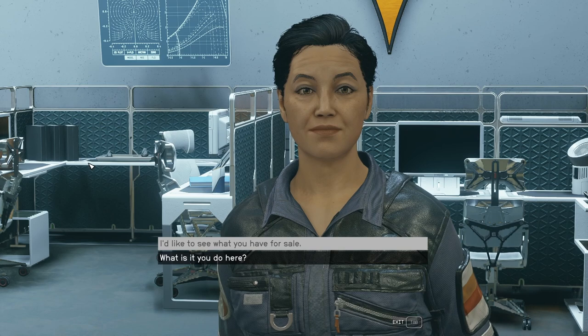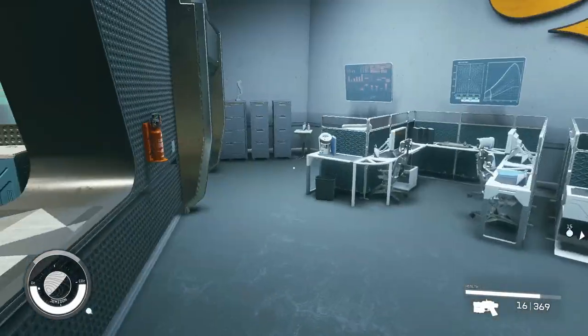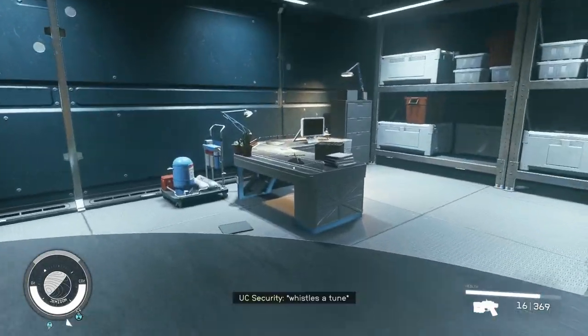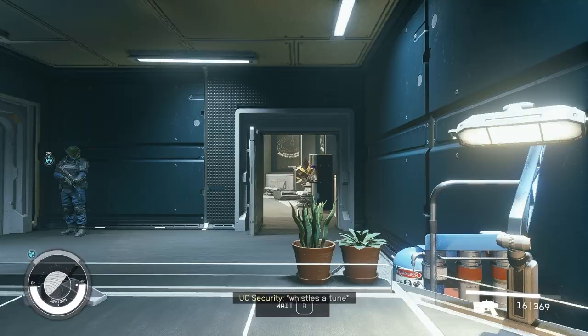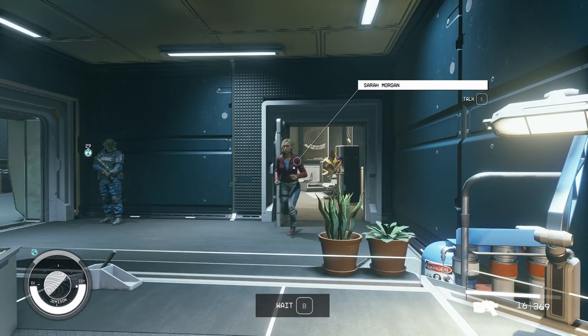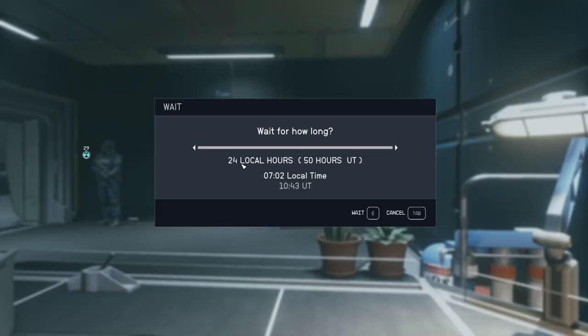If you want to buy more than what she has, you can refresh the shop. There's a chair nearby — jump over and go back there. To refresh the shop, you just need a chair or a bed. Sit in the chair and it'll tell you what button to press to wait at the bottom of the screen. On keyboard it's B. You need to wait for 24 local hours, and that'll guarantee the shop resets. Press that wait button and you'll wait the full 24 hours.